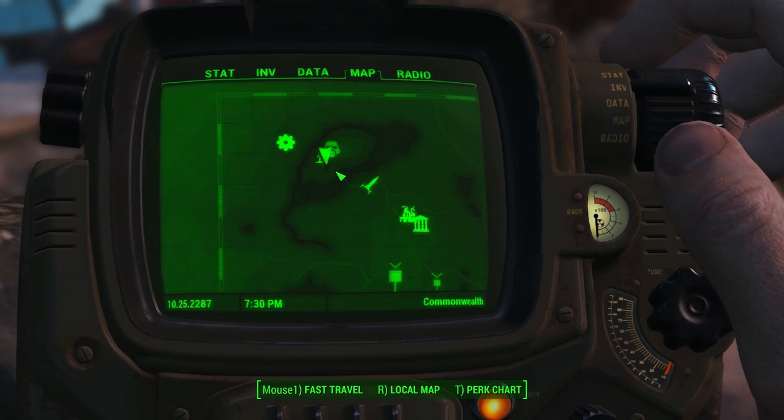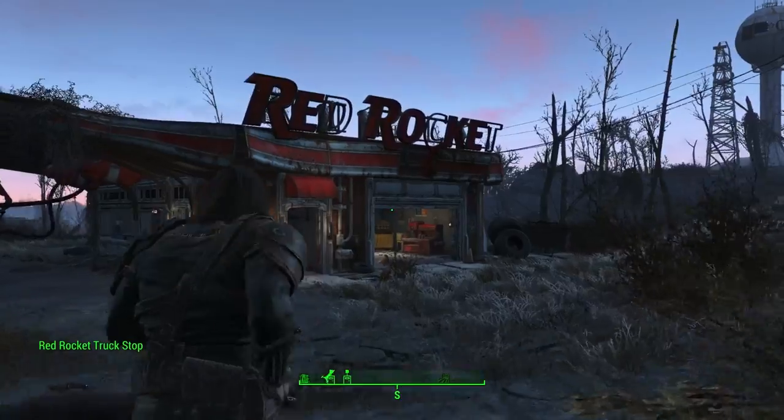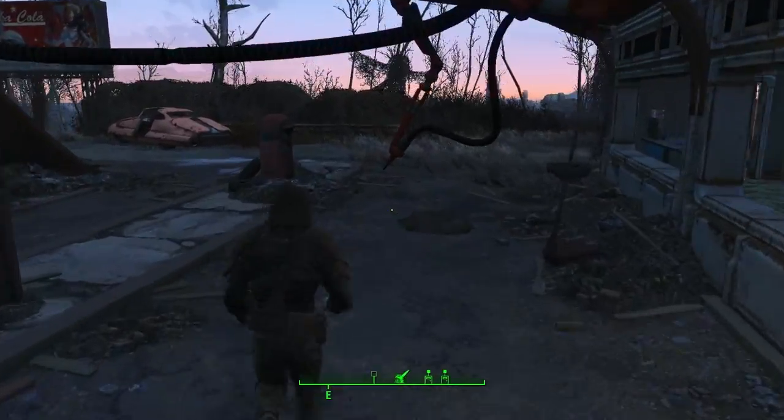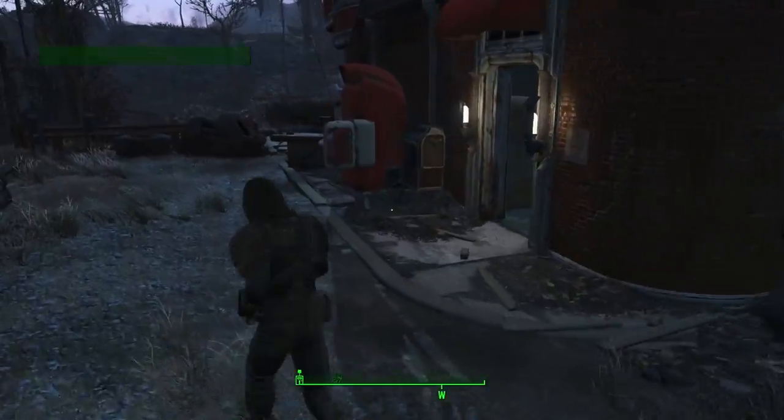I saw a cooking device by the truck stop and by the bluff. I heard that cooking removes the radiation. So all that food - and food is very good in Fallout 4 - all that food I sold, that was idiotic. I should not have done that. I had no idea, because in Fallout 3, food was kind of worthless with all that radiation.